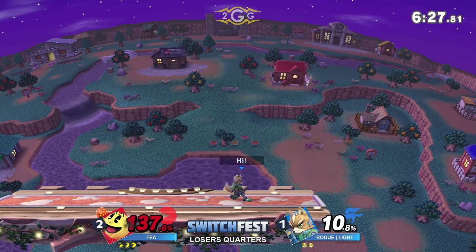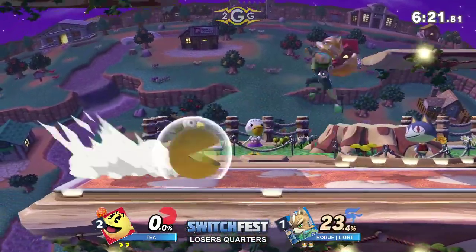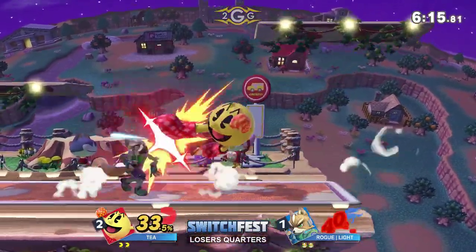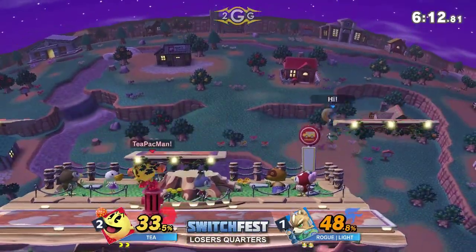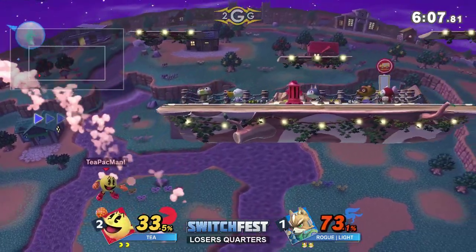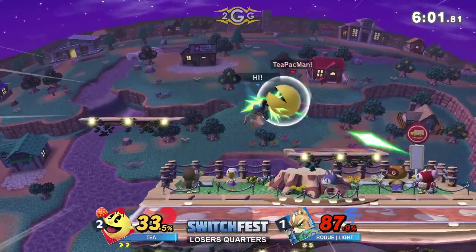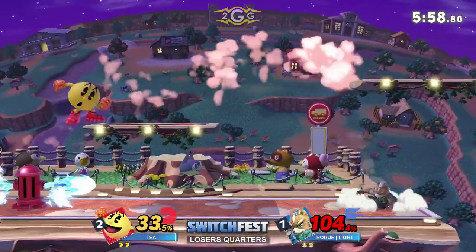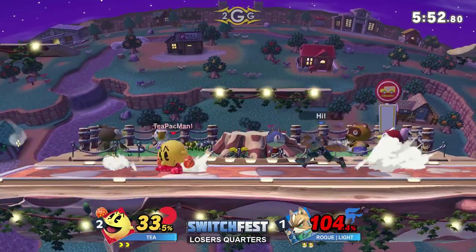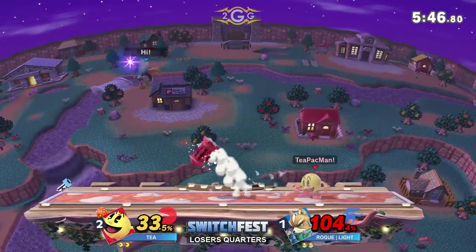A Nair into up smash is going to secure the kill — T playing favorites with those ghosts. Pac-Man just Nairing right out of the combo, Nair out of shield. Light has to be very careful how he knocks on that shield. Forced to recover using the illusion and throwing the apple. Beautiful recovery coming out from Light — utilizing those high platforms, firefoxing right to it and barely getting on top. The perfect distance to recover. It looked like T wasn't even expecting him to land on that platform.